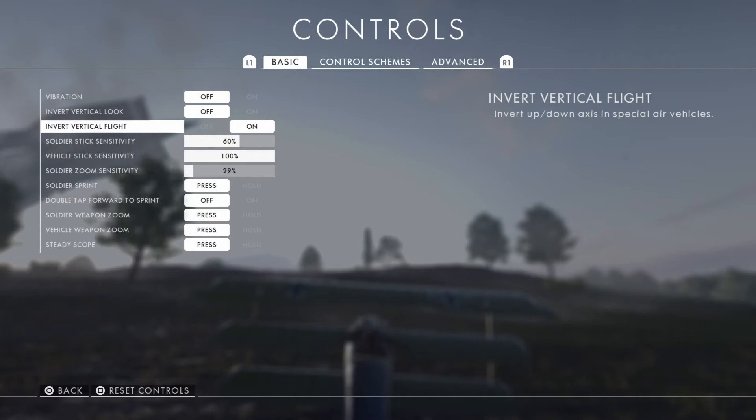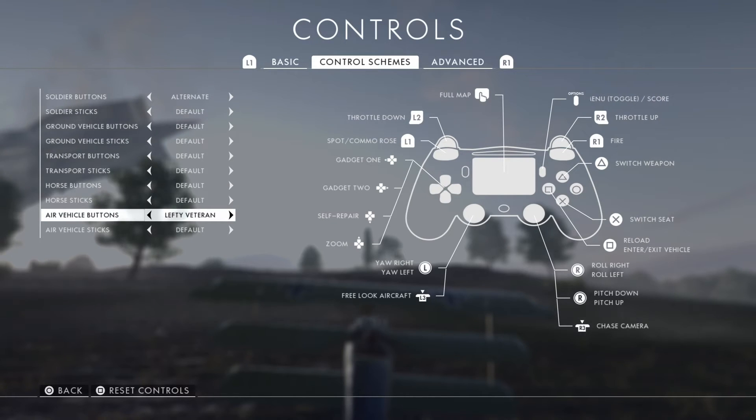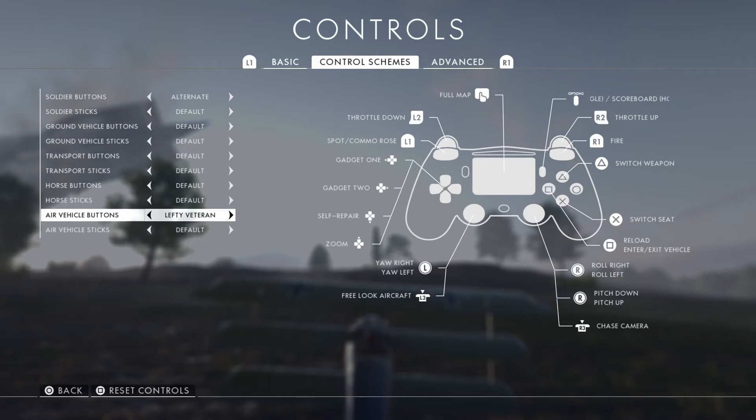I also have vertical flight on, which inverts the up and down axis in air vehicles. Maybe you will have yours on or off — that's just personal preference. Then go to control schemes. I use lefty veteran buttons because that's the setup I used in Battlefield 4 when I was a competitive dogfighter. There is a little difference between lefty veteran in Battlefield 4 and Battlefield 1, because throttle down is now on L2 and in Battlefield 4 it was on R2.